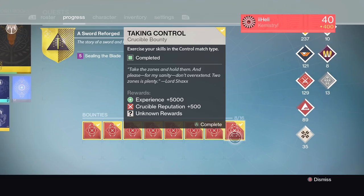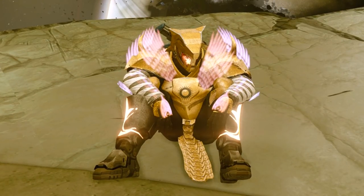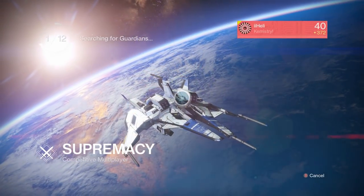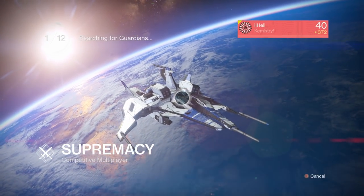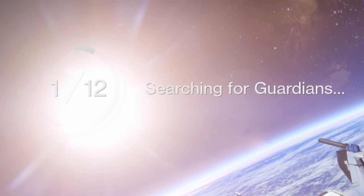From these bounties you can get Iron Banner weapons — obviously you can't play Iron Banner right now, so this is the only way to access those weapons. You can get Trials of Osiris weapons as well, not adept, but still the only way to get them. And of course your regular crucible weapons with random rolls. On top of that, Shaxx gives out a bounty to complete the rotating game mode for the week.